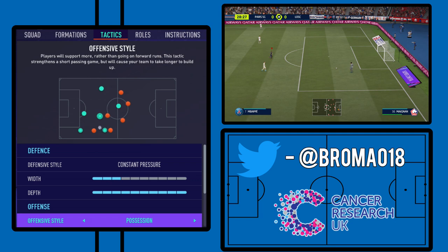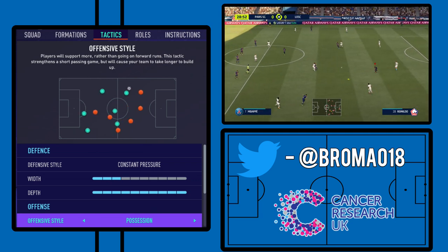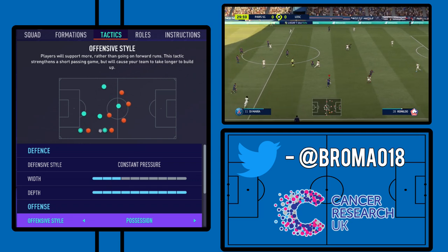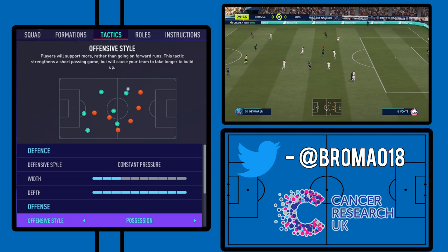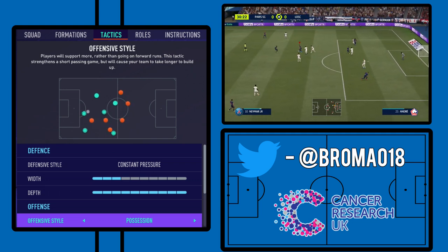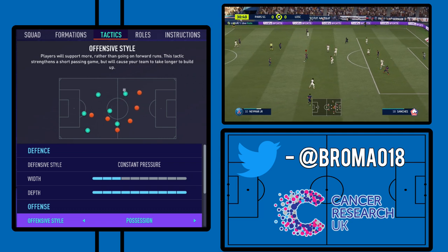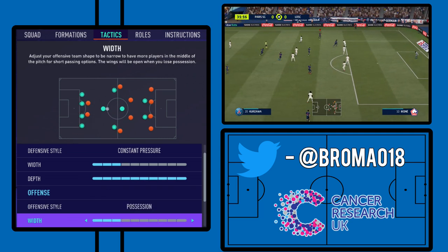Moving on to the offensive settings. With possession, they will try and show for passes in short lanes — it's pretty much the standard way of playing for these high-tempo, possession-based teams. So we stick that on possession.